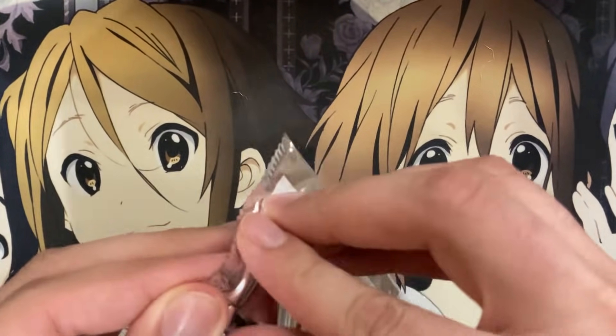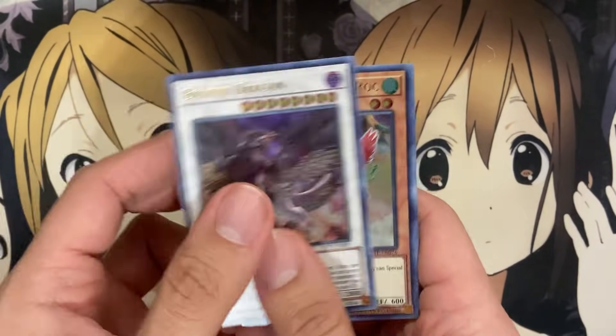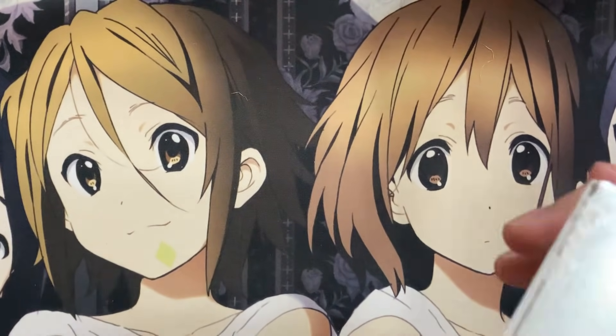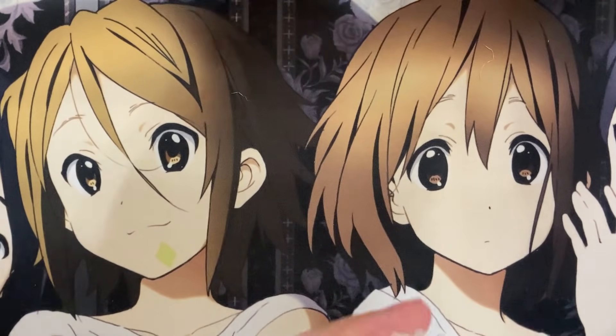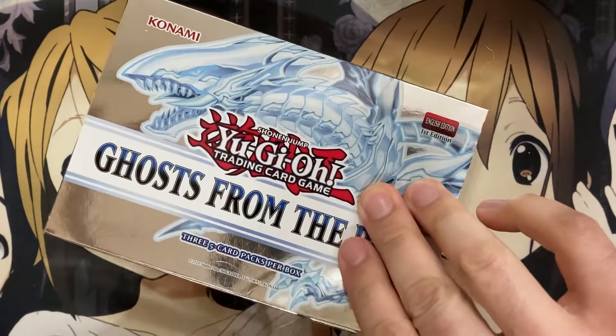Last one from this box — another Buster Dragon, Mist Valley Baby Rock, Monarchs Erupt, Sun Avalon Dryas. I think I've got a playset of Starry Dragons now as well. Sun Avalon and Starry Knights — I'm definitely excited to look into both of those decks. Unlike Dragoonities and some others like Cosmos where they only gave us partial support, I think they gave us the majority of what we need for those two archetypes.